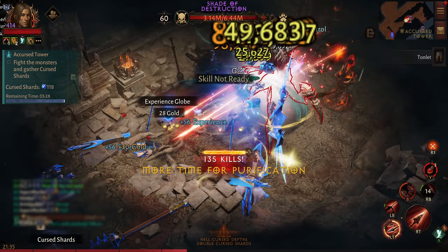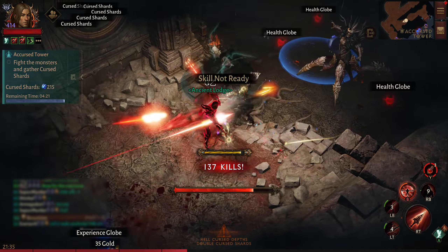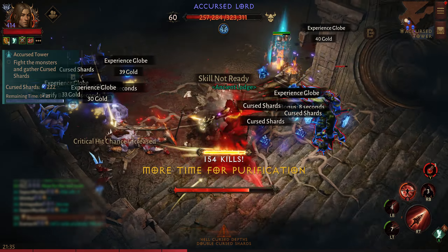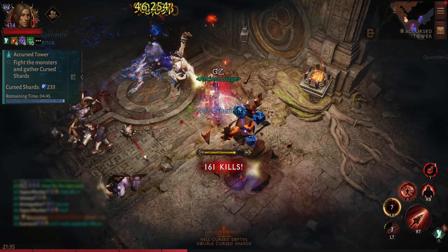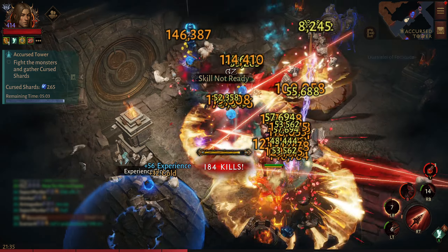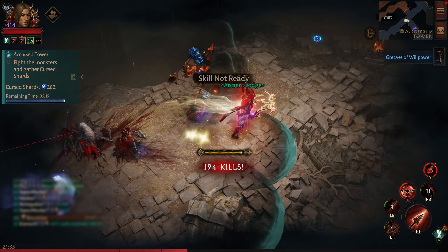The boss needs to die — we don't need the boss because in the next wave there might be more elites spawning here. Don't waste your time collecting those shards because you're going to come back anyway. Let's keep moving forward — I'm at 170 kills, let's see if I can break the kill streak.